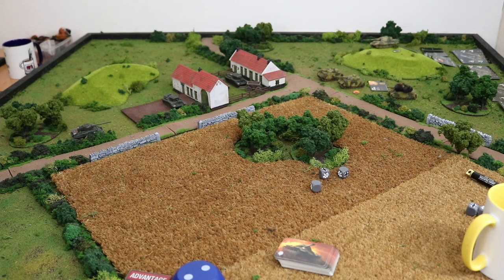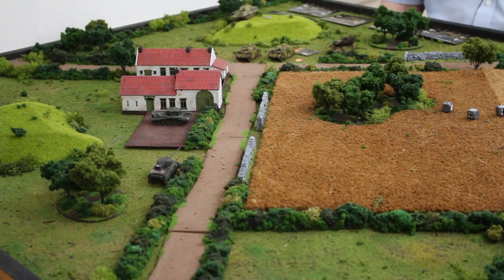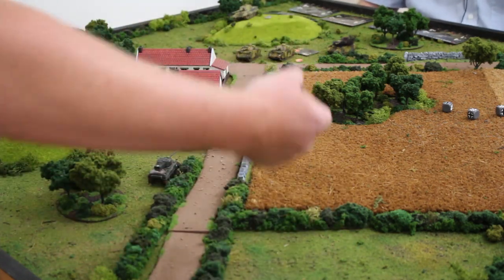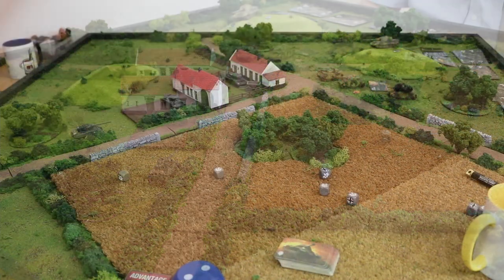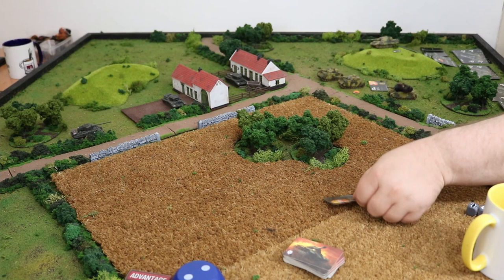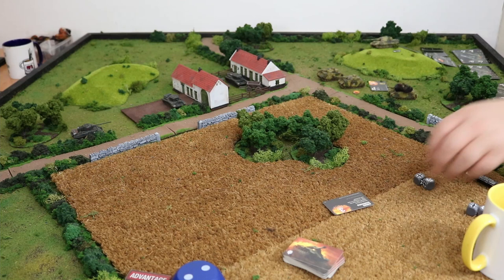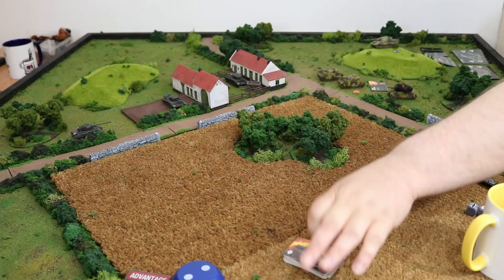Crew stunned is minus one initiative — largely irrelevant — and minus one firepower, which is a bigger deal. I've got four dice shooting but lose one because my crew is stunned. I'm a medium tank and I'm stationary. Two hits and a crit. I've got a survivability of one — you moved, so two in defence. That stops one. Hit and a crit — eight points of damage plus a lucky hit... ammo damage, three points. A total of four points of damage. I've got one hit point left.